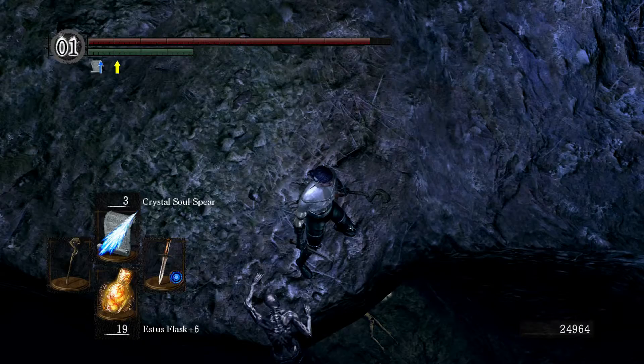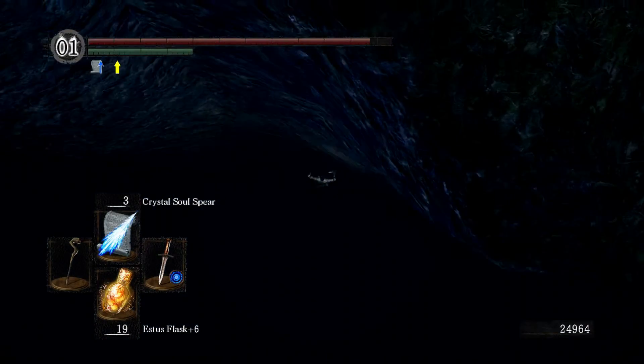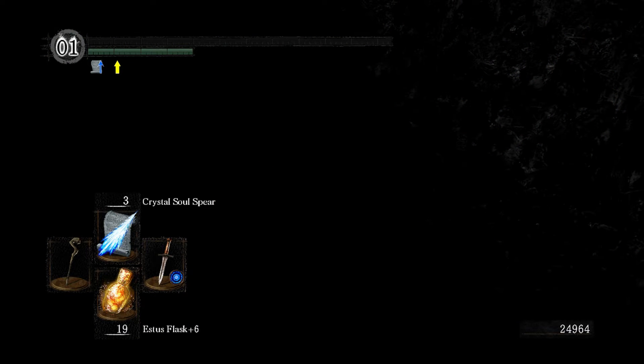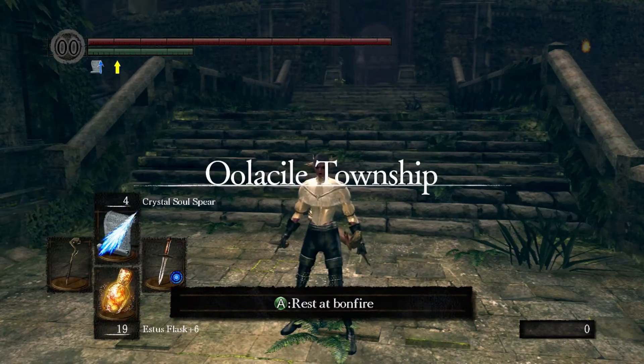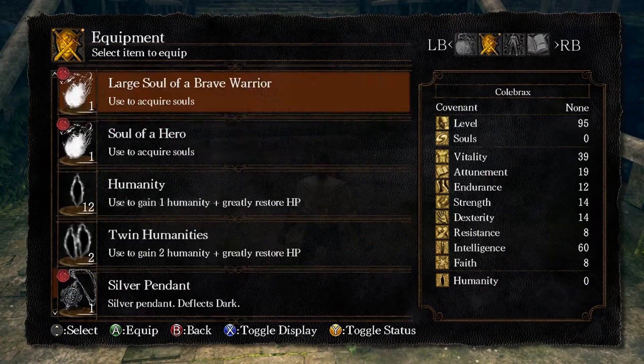I guess they came up with the idea of the carvings for the DLC. This is me being totally stupid — I was trying to do a plunge attack on that guy and just missed and died. I might be one-shotting bosses in the DLC but I still die to stupid stuff like gravity.